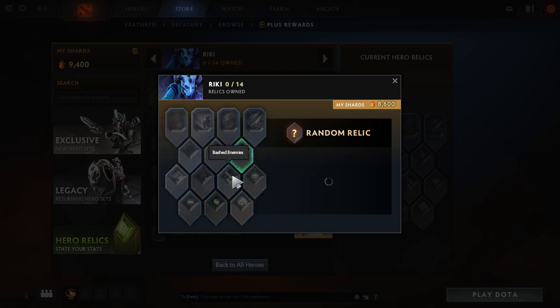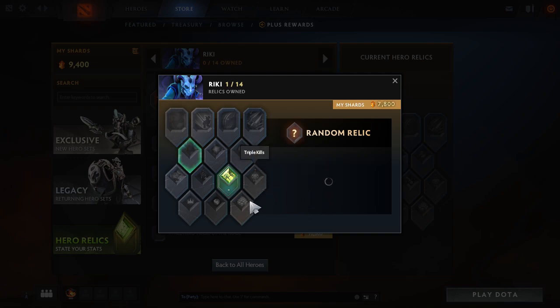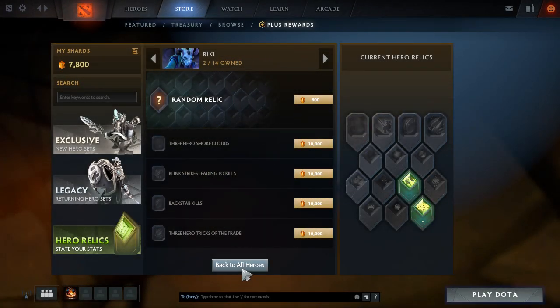There's courier kills, spells disjointed, bashed enemies, mana reduction, gem carriers killed and more. We got bashed enemies, so if you get a Basher you can use that and the counter would go up. I'm hoping I get kills or assists or mega killstreaks. I got kills — I called that! So I'm going to get two on most of the heroes I play.